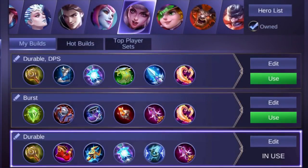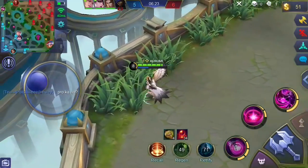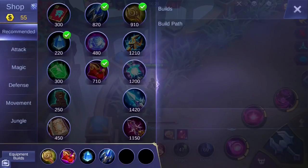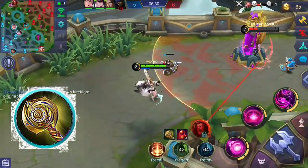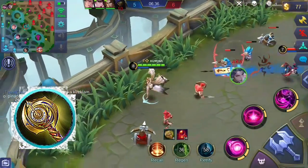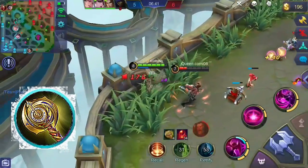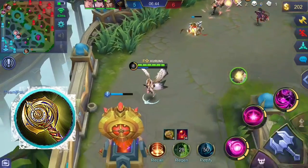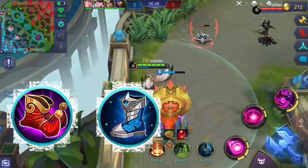There are so many items you can buy for Alice. You can either focus on cooldown items or items that give you high magic power and spell vamp. For me, I choose to buy items that grant cooldown reduction, spell vamp, and health points. As a starting item, consider buying Clock of Destiny. This grants you magic damage, health points, and mana. Its unique passive grants additional HP and magic attack every 30 seconds permanently up to 10 times. When the maximum stack of 10 has been reached, the hero receives extra 5 magic damage and an additional 300 mana.